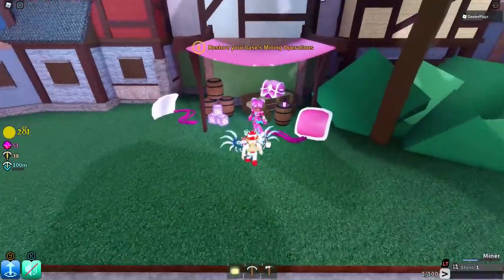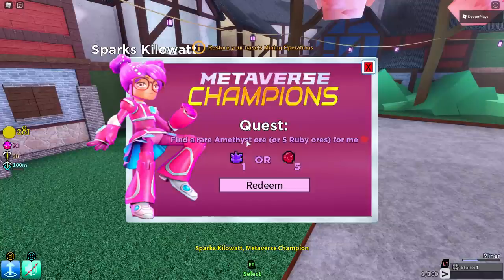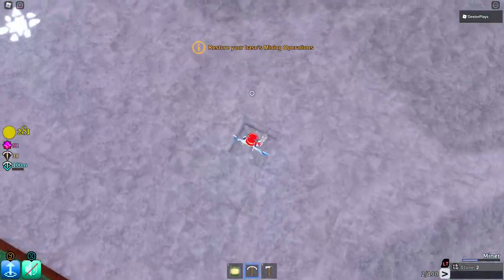Go and have a conversation with her. Make sure that you highlight her and then click on her. She says: find a rare amethyst or five ruby ores. The amethyst — you find one of those, it's purple. Or the ruby — you find five of those, and those are red.